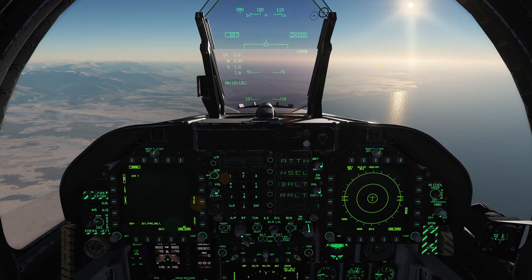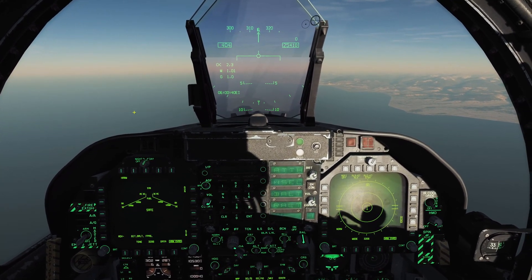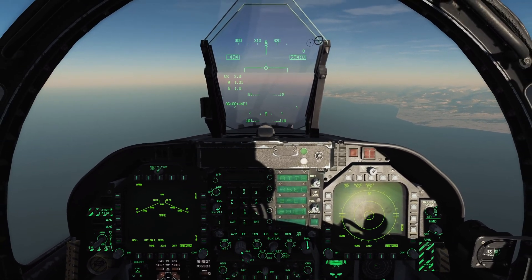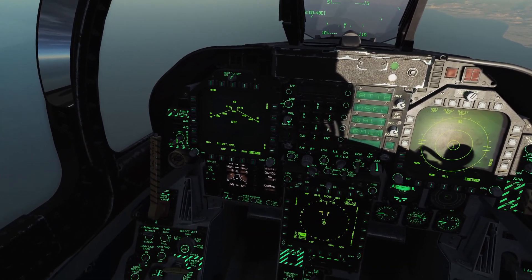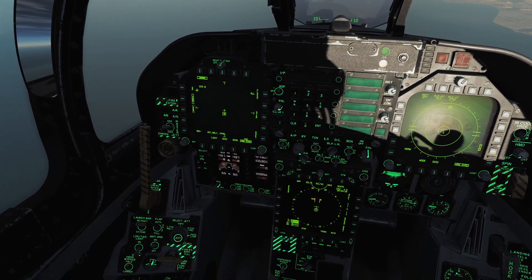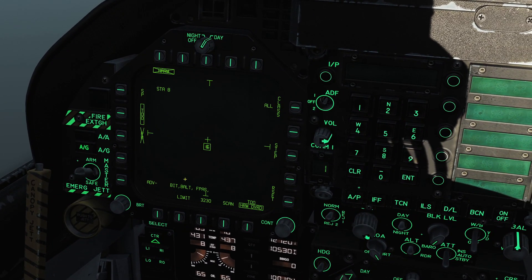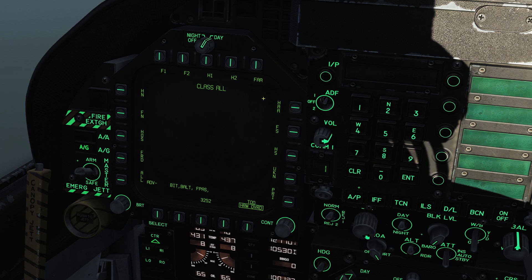Let's reset and try target of opportunity mode. We're in a fresh jet with those SAM sites respawned. As before: master arm on, air-to-ground mode, select the HARM, but this time select TOO. On the DDI we're actually looking at a forward-looking picture of what the HARM missile seeker head sees — those two overlapping SA-6 sites out in front of us. We can filter these targets; for example, selecting 'hostile' under the class filter.